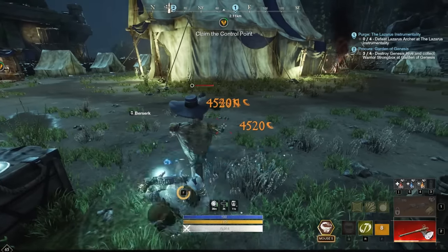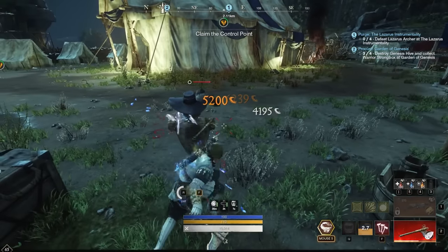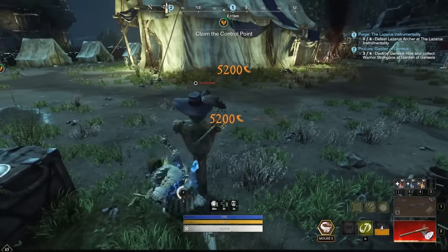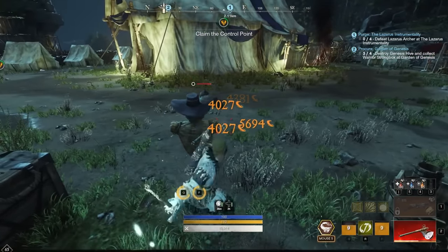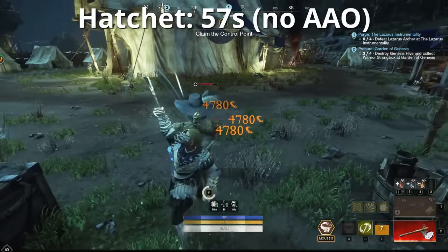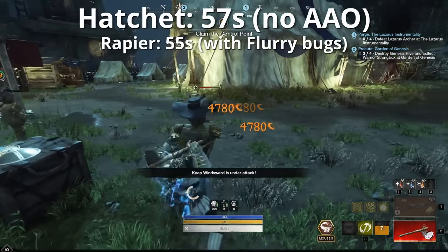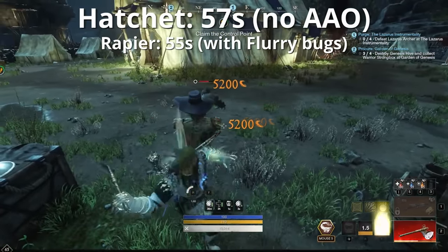Here's a clip from an early, slightly sloppy dummy test. He didn't use quite the same build here, just to give you a general idea of what direction we're going in terms of damage and resets, and this was with roughly 400 strength and 200 dex. In this fairly sloppy, unoptimized quick test, Roger was able to kill the dummy in 57 seconds, and this was without Against All Odds active. In comparison, Roger's Rapier test with the finisher has a kill time of 55 seconds on the dummy, so just a 2-second difference.